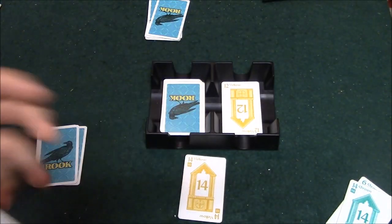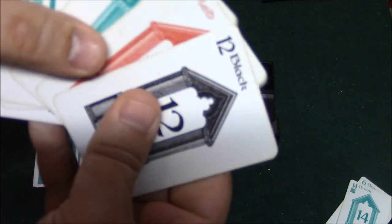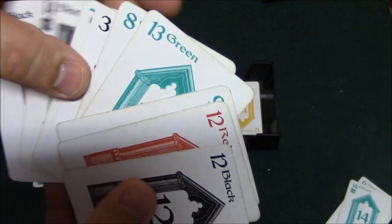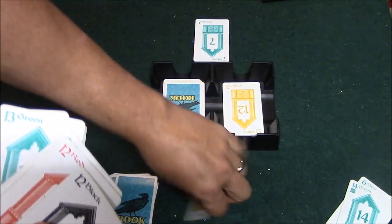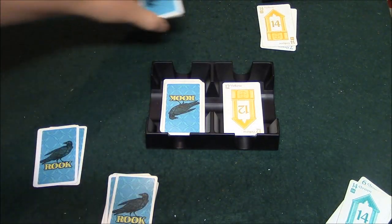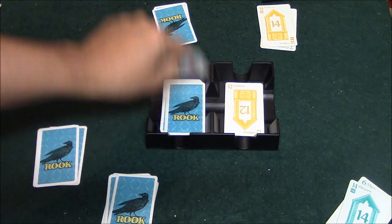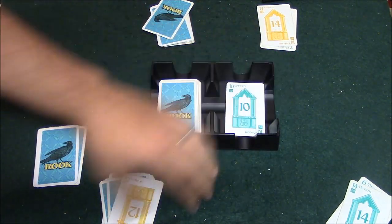I play the yellow 14. My opponent has no yellow card, so he can play a trump card. He plays the green 7, wins the trick and gets 10 points. He now chooses between the two face-up cards, picks one, and I put the other into my hand. We flip a new card and play resumes.